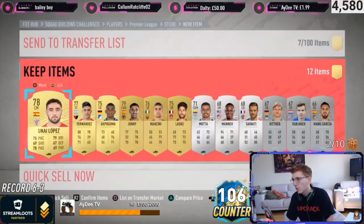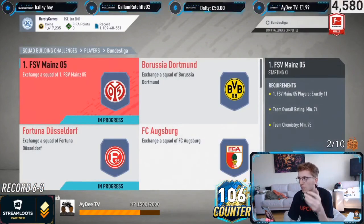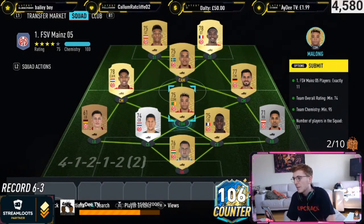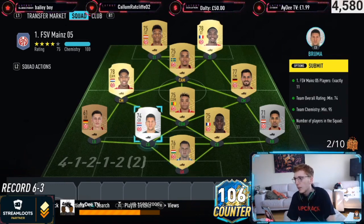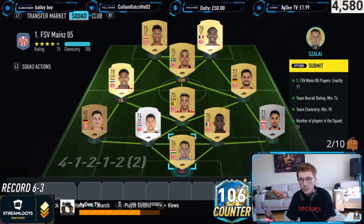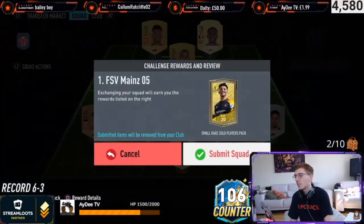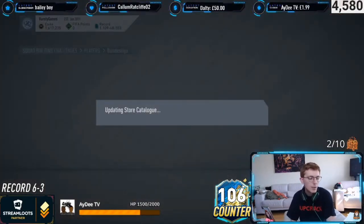The next one is Bundesliga. I completed the full Bundesliga team to get Nkuku when it came out, but that means I've got all these teams to do again. Mainz is one of the cheap ones - Mainz cost me 9.5k. The most expensive players are the center back and the goalkeeper, because the goalkeeper has a Man of the Match card so he's quite expensive. But the total cost of this SBC is 9.5k. If you wait for the keeper to go out of packs, it'll be even cheaper. It's a small rare gold players pack - roughly a 25k pack.